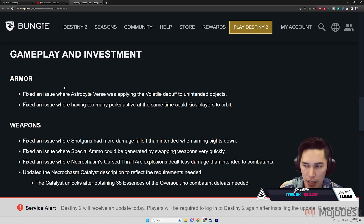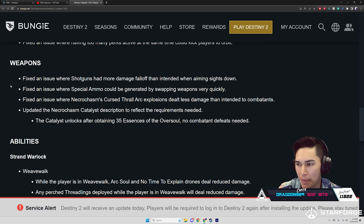Gameplay and Investment — Armor: fixed an issue where Astrocyte Verse was applying the volatile debuff to unintended objects. Fixed an issue where having too many perks active at the same time could kick players to orbit.